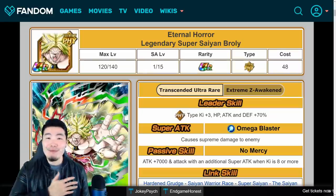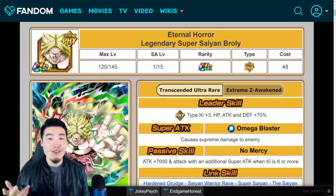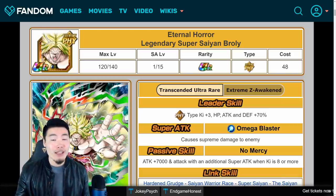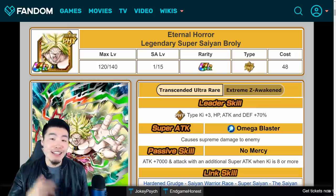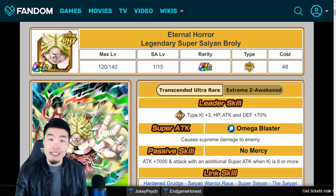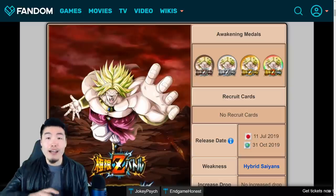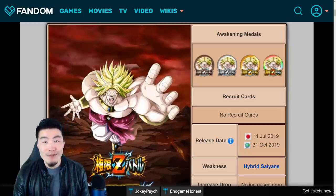Hey, what is going on guys? I'm Tiger with Tiger Uppercut Media, back with another Dokkan Battle video. As some of you guys may know, the physical Legendary Super Saiyan Broly's Extreme Z Awakening is coming to the global side of the game at the end of this month, and in today's video I want to give you guys a quick breakdown of the post-EZA details for this unit and also take a look at the Extreme Z Battle event, so that you guys are fully prepared and ready to go once it drops.